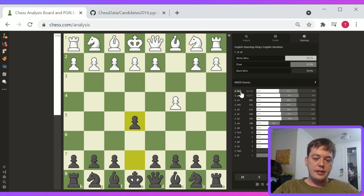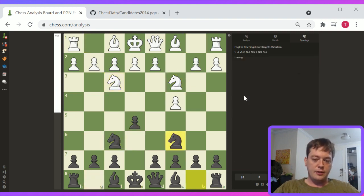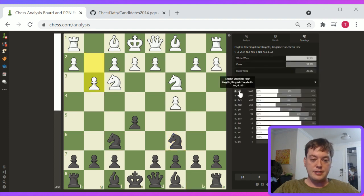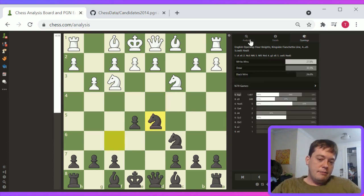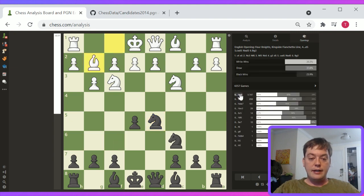Nc3 and g3 are by far the two most common moves here. We can look at the Nc3 line — I have a feeling this is going to look relatively similar to the g3 line, basically transposing into a later g3 as opposed to an earlier one. This challenge on d5 is good. It's a relatively good attacking game. White gets better development; black tends to get better center control. That's kind of thematically what's going on in c4 e5.